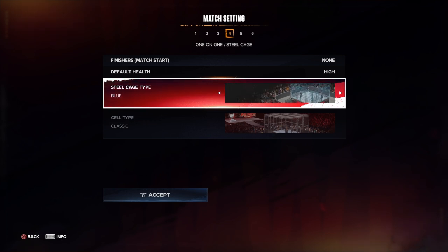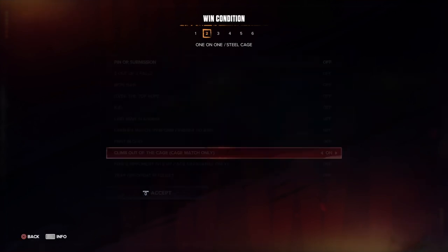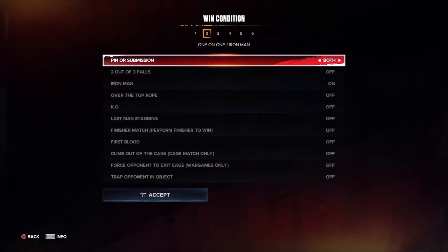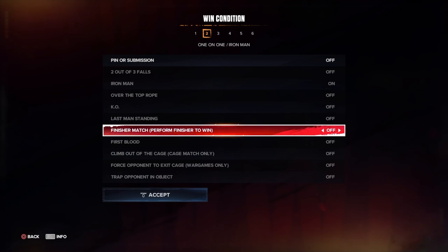There really aren't many options — about four. The weapon wheel is completely locked; you can't use any weapons in a steel cage match. Next is the iron man match.